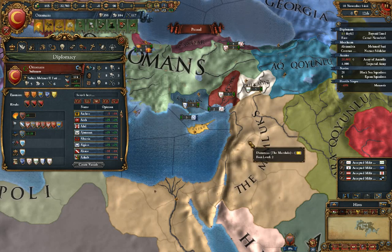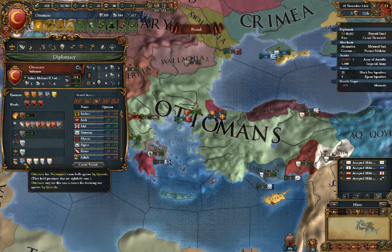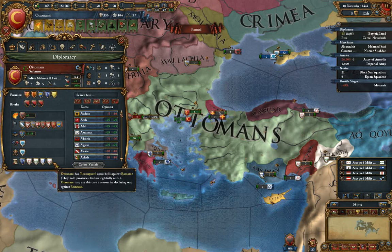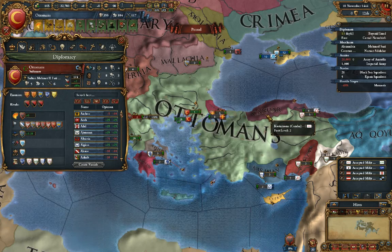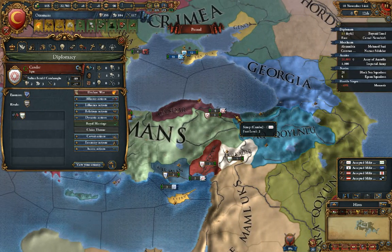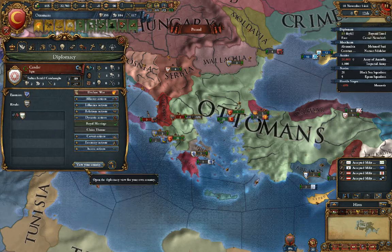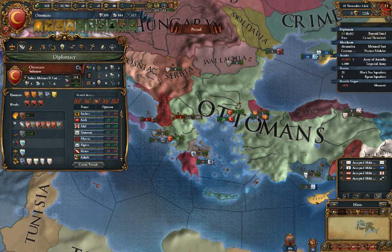However, rivaling them also makes them like you much less. Here's an overview of what's going on with our nation. We have casus belli — our right to declare war on someone. Any of these nations here — if you mouse over, we see we have a claim on this entire area. We say this is all Turkish and it should all belong to us, so we have these claims on all of them. We'll get more into how casus belli works in the warfare section.